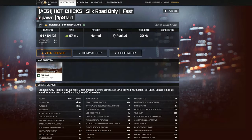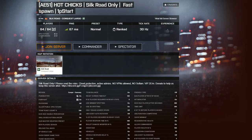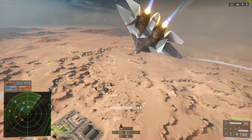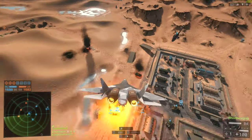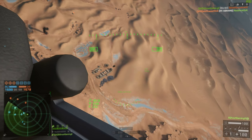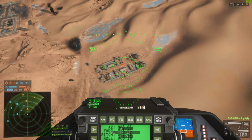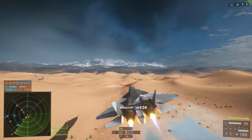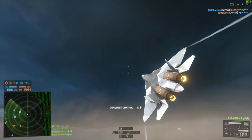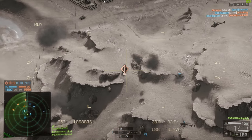Rush was definitely my favorite game mode in Battlefield 3, and while it's maybe not quite as good in Battlefield 4, I would certainly give it a look if you haven't had the opportunity. It's really nice to break things up and put down Conquest every once in a while. Secondly, we have the Hot Chicks server — Silk Road only, 64 players, 1,600 tickets, and 35% vehicle spawn. With two stealth jets on either side and super fast vehicle spawns, if you're looking for dogfighting practice to work on speed control, this is a great server. I sometimes hop in here just to warm up if I haven't played BF4 for a while, do a few dogfights, and then go hop in the attack jet in a Conquest server.